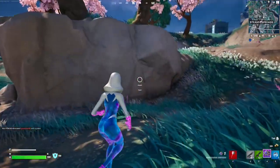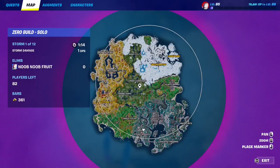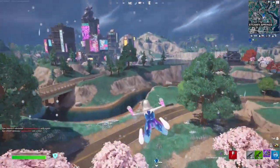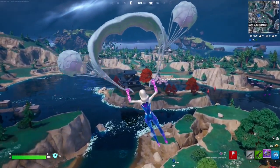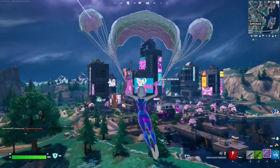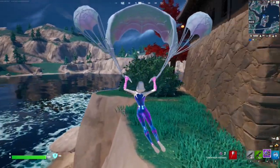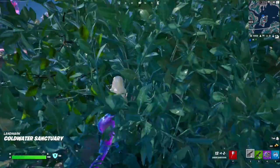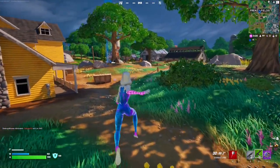After you land at Steamy Springs, make your way to this spot with the geysers and use them to go wherever you want. I highly recommend going to the middle temple area to hide, or you can go to Mega City and disappear inside one of the buildings. The basic idea is to play the waiting game until only 20 players are left, then exit.